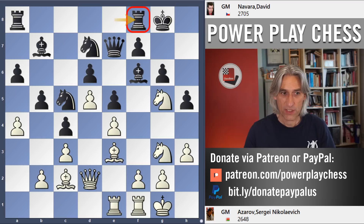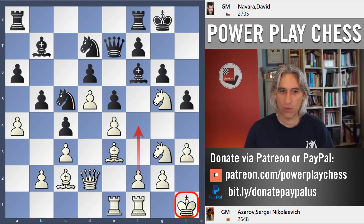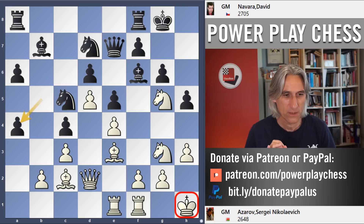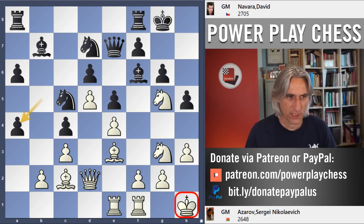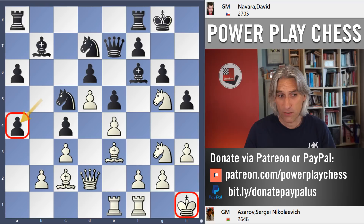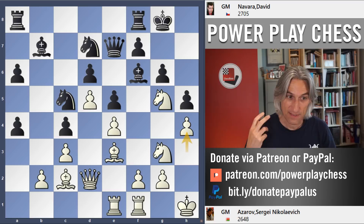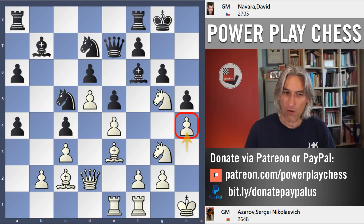After rook f8, Azarov played king h1 — still preparing f4, just nudging the king out of the way. And black takes on a4. King h1 is perhaps indicative of the fact that white isn't quite sure what to do, as it wasn't strictly necessary. Navarra has taken on a4. White could switch back to rook a1 and take on a4, but white is fixated on the kingside. So he played h4, securing the knight on g5. But this is a source of future trouble.